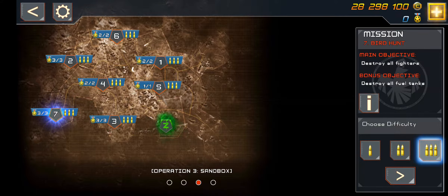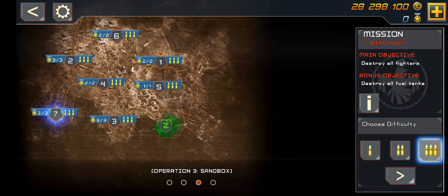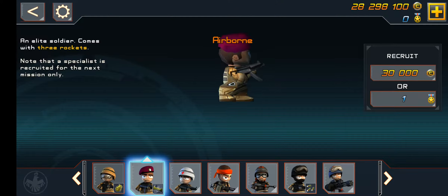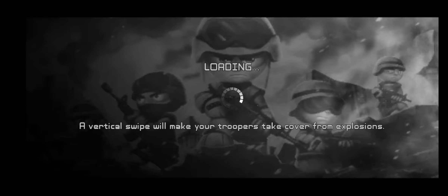This is a timed mission, so we only have five minutes to complete the primary objective, which is to destroy five enemy jets. The second objective is to destroy a few tanks. We need the airborne specialist and we need to purchase three rockets at the start.